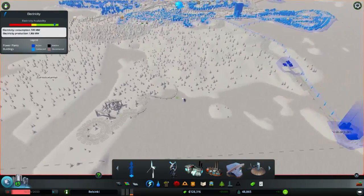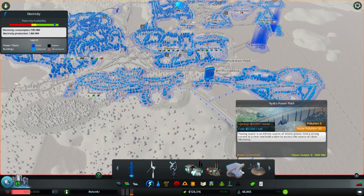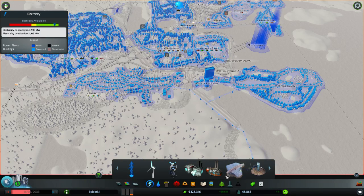Then you have the usual power management of the game, of city games. So you have a multitude of different power generation plants — wind turbines, coal, oil, hydro electric dams, solar power, nuclear power, and a fusion power plant which is the ultimate tool for that.